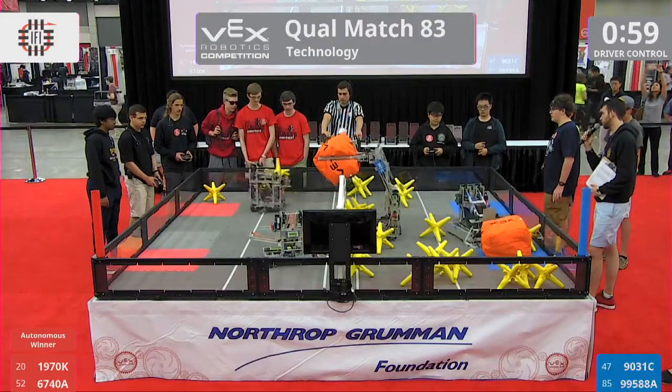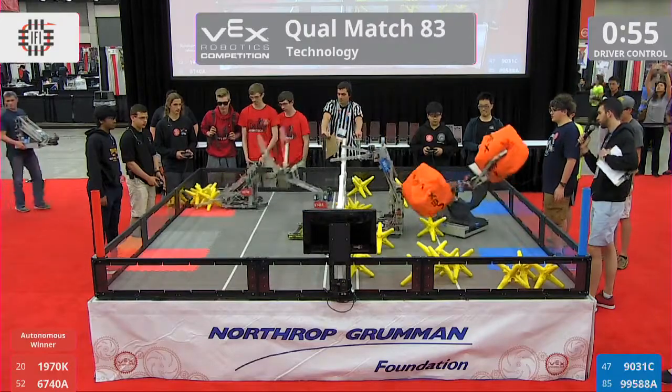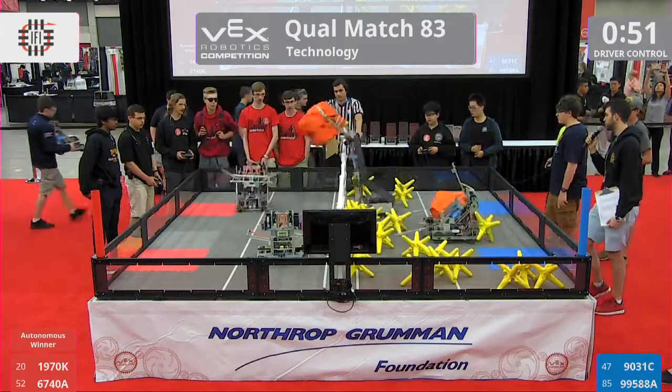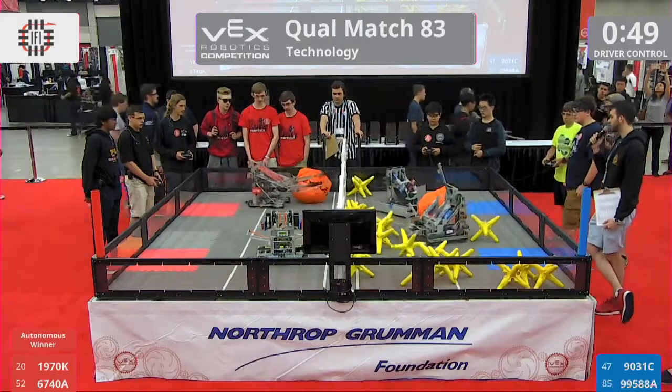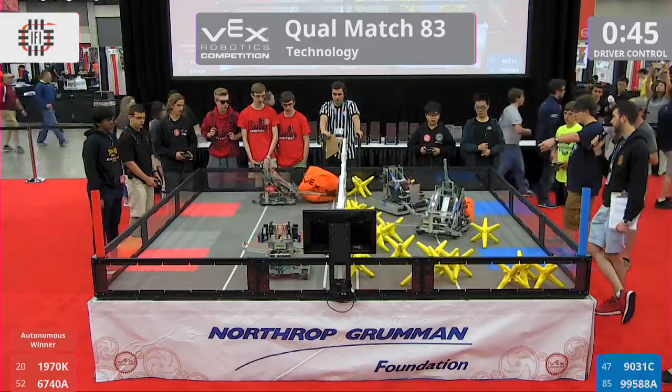Here comes some of the scoring pieces. The cube makes it over, but that red alliance was waiting for it. They throw it back into the blue side. More stars onto the blue side. Red's looking a little clean. Alvin is just sitting there waiting, trying to figure it out.